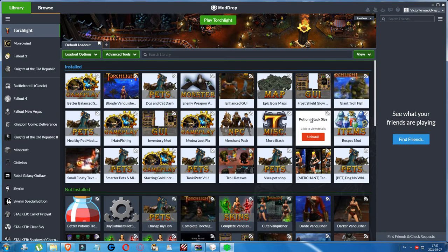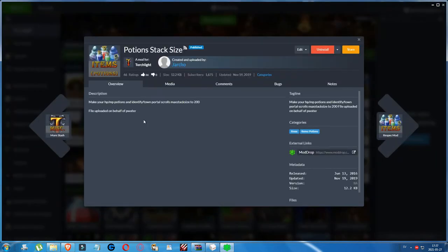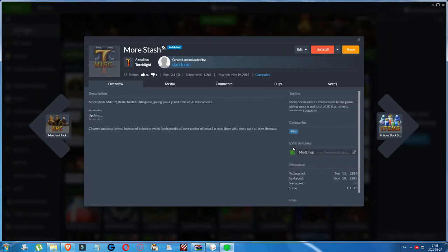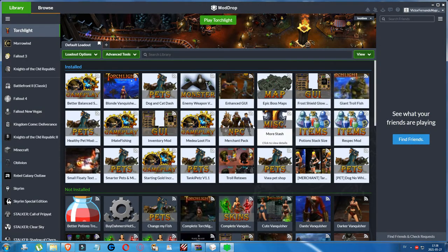Then we have the Potion Stack Size mod, which makes your health points, mana points, potions, and identify/town portal scrolls have a max stack size of 200. And then the More Stash mod — it adds 19 stash chests to the game, giving a grand total of 20 stash chests in the main town where we can place stuff. We won't run out of storage space very soon.